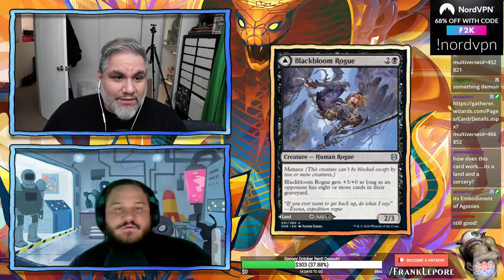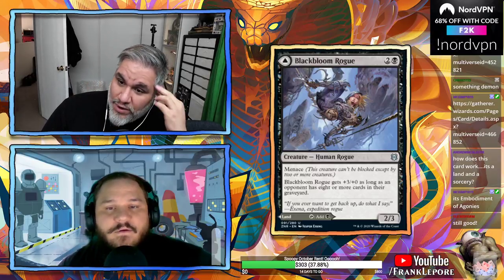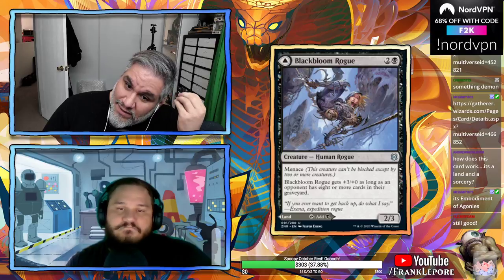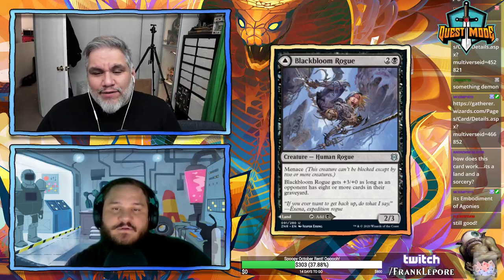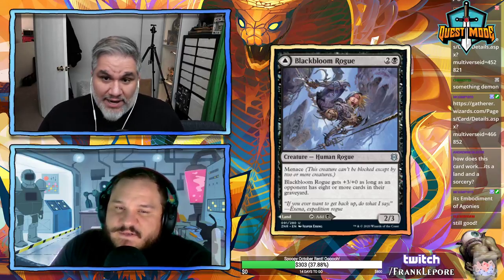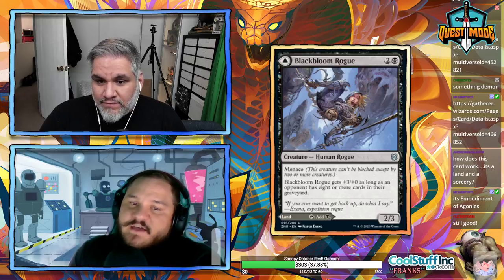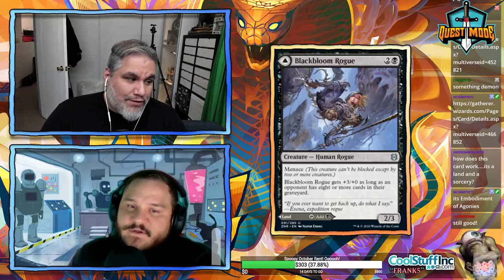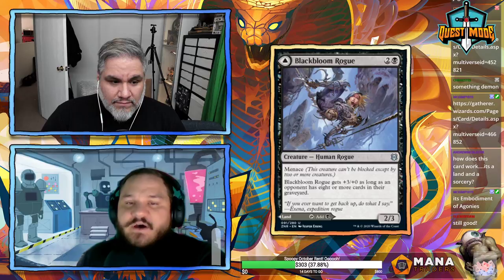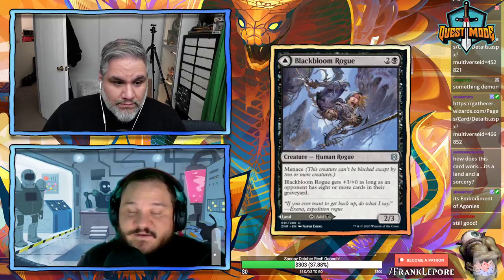Black Bloom Rogue: three mana 2/3 with menace, gets +3/+0 as long as an opponent has eight or more cards in their graveyard. I don't think this gets played outside of a rogue mill deck. Unlike the blue card which rewarded you for naturally playing instants and sorceries, this requires specifically running a blue-black rogue mill strategy.